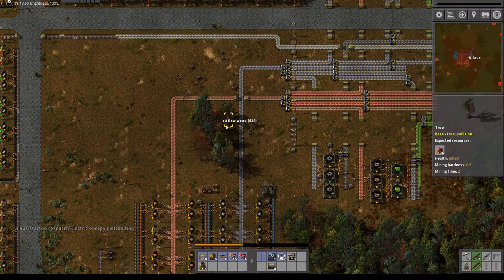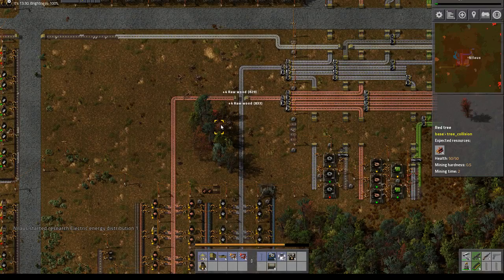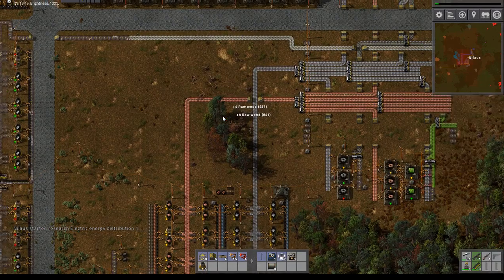Hello and welcome. My name is Nihals and this is episode 6 of our Bus & Train campaign — not a mod, just a campaign.